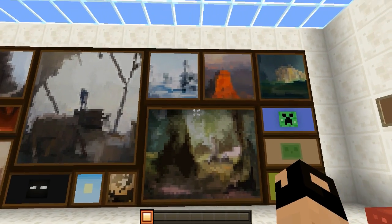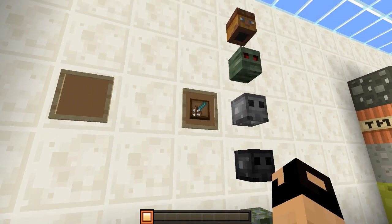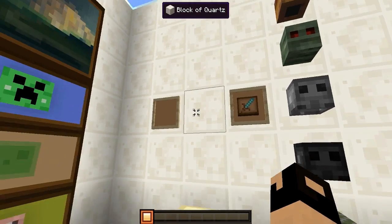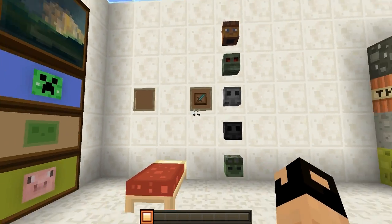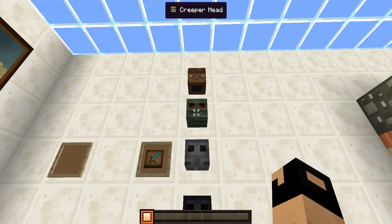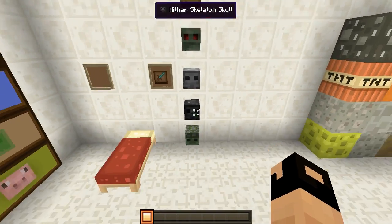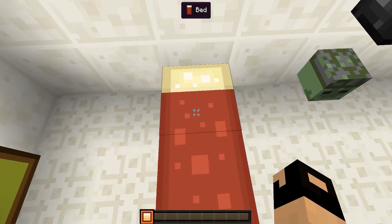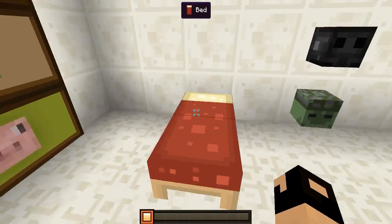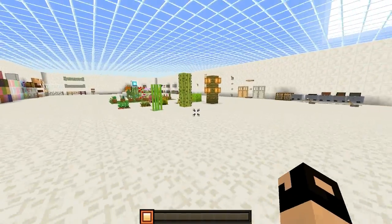We also have some creeper faces and some slimes and piggies looking pretty good. Right over here we have the item frame, and then an item frame with another item frame on the inside. Then we have all the different heads — zombie, wither skeleton, creeper, and the regular head. And then we have the bed which is very important.